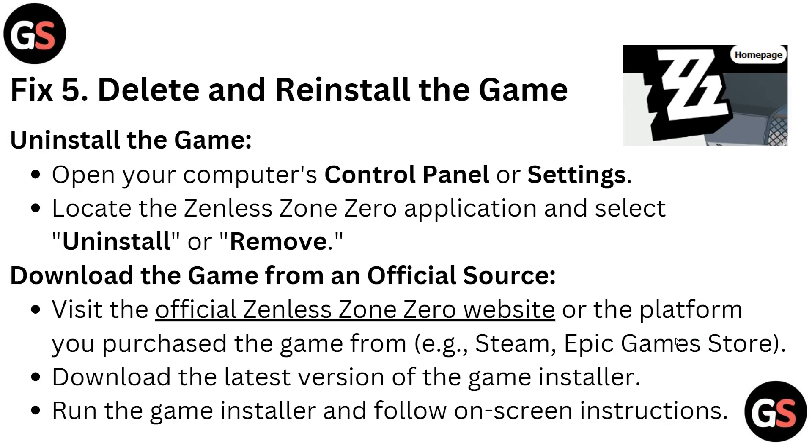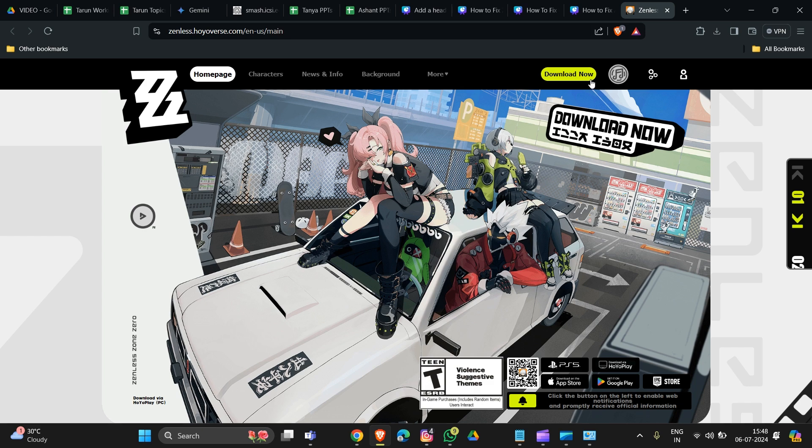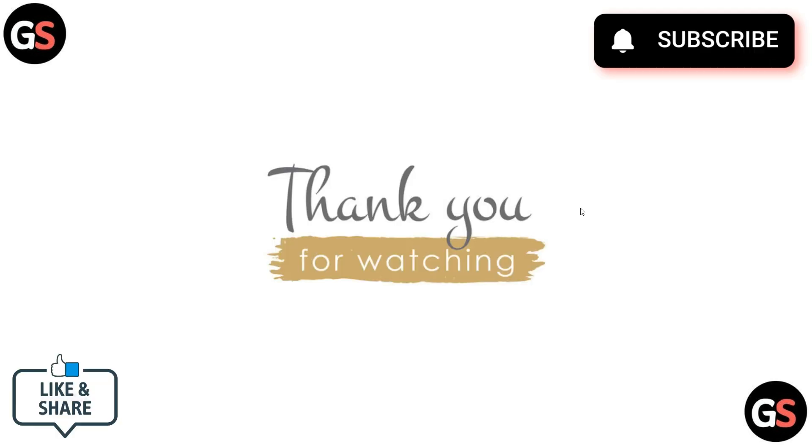Fix 5 is to delete and reinstall the game. Uninstall the game through Control Panel using the same process shown before. Then download the game from the official store — visit the platform you purchased the game from, such as Steam or Epic Games. Find the game and click the 'Download Now' option to download the latest version, then follow the on-screen instructions.